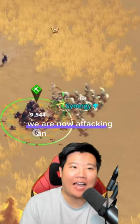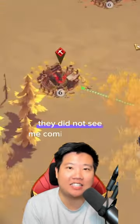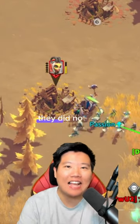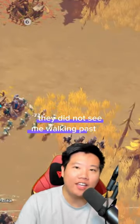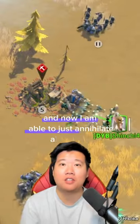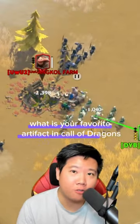As you can see, we are now attacking an enemy — they did not see me coming at all. My march was about 10 to 15 minutes, walking past the enemy line unseen, and now I'm able to just annihilate all of them. What is your favorite artifact in Call of Dragons?